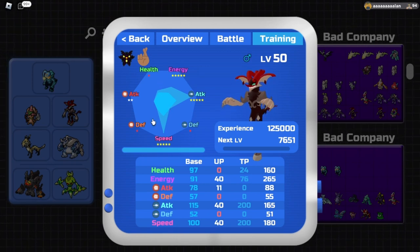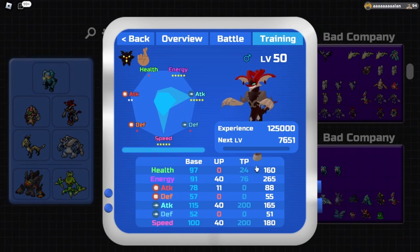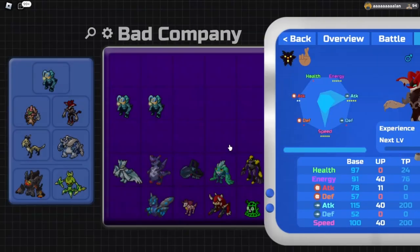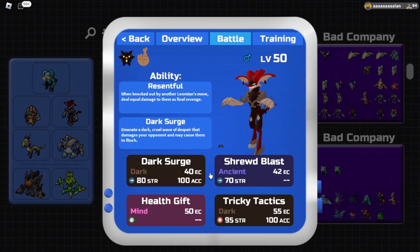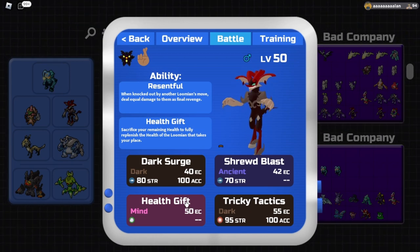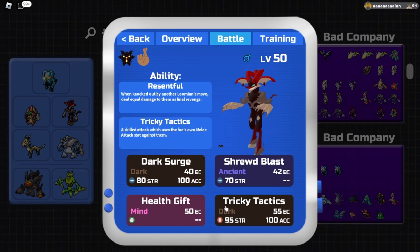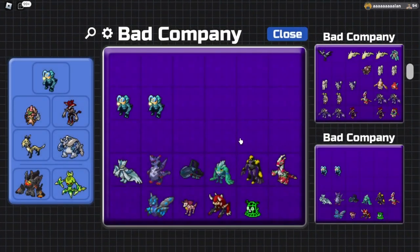We're minimizing health and defense UPs to ensure we get knocked out by moves. We put 24 points into HP so that we just barely die from an Ice Essence Brain Freeze from a Smart 200 range attack Wintricks, allowing us to get rid of Wintricks. Then we maximize range attack and speed, and put everything else into energy. The moveset is Dark Surge, Shrewd Blast, Health Gift as insurance if we fumble a kill, and Tricky Tactics to hit something like Mutagon that might try to set up on us.